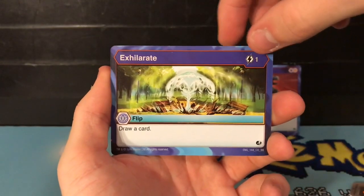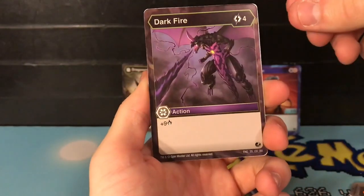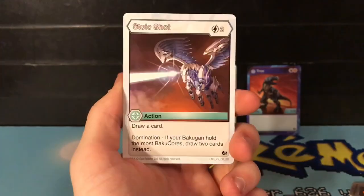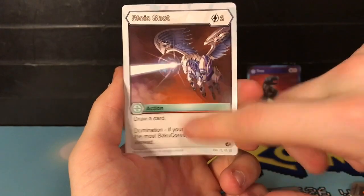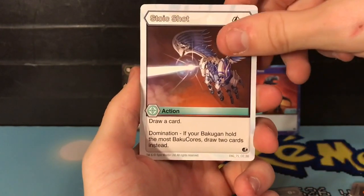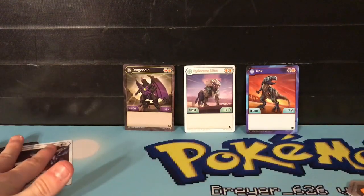Then we get the ability cards. We get Accelerate for one energy — draw a card, it's a flip card. Then we get Darkfire for four energies plus nine damage. And then we get Stoic Shot for two energies — draw a card, and if you hold the most Bahu cores, you get to draw two cards instead. So those are the three ability cards we get.